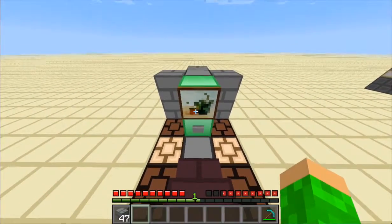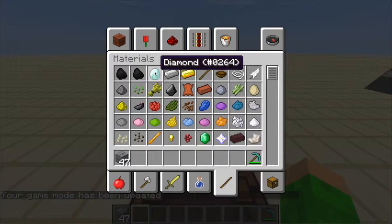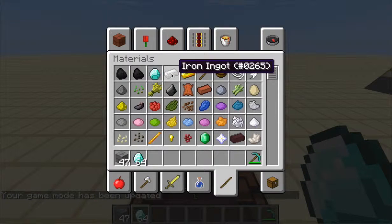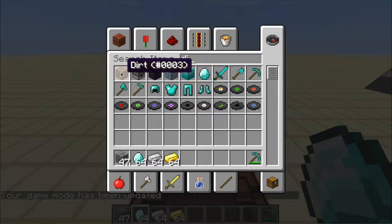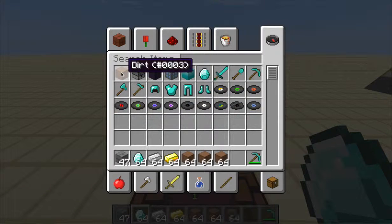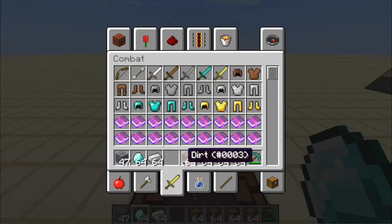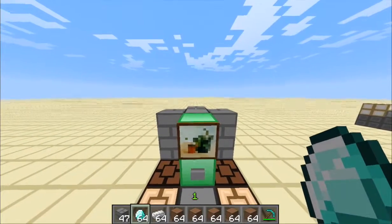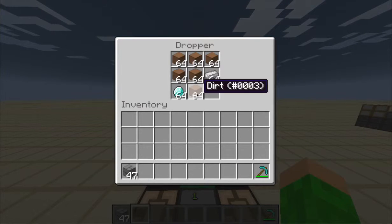One more thing — you want to fill up your machine. You can put in diamonds or anything you really want. If you want some profit you might want to put in dirt or something you're okay losing. Just fill up the dropper.